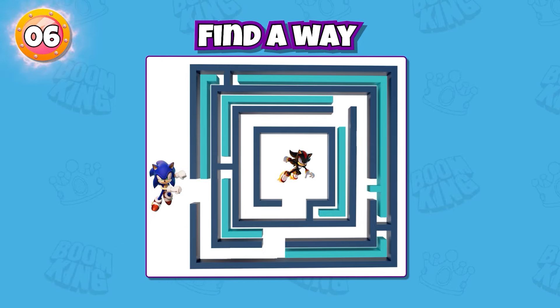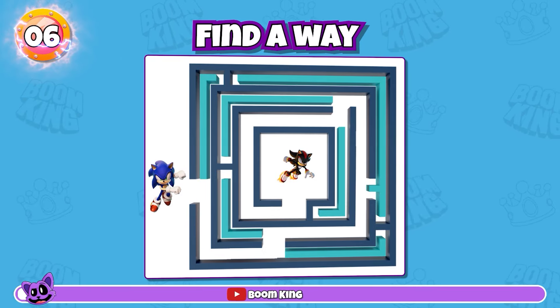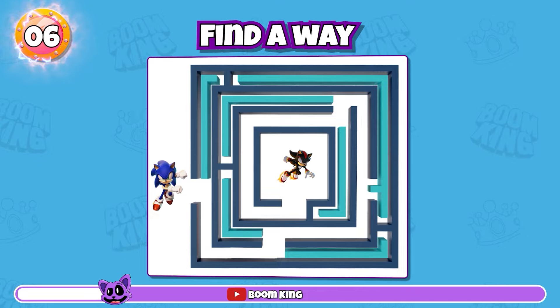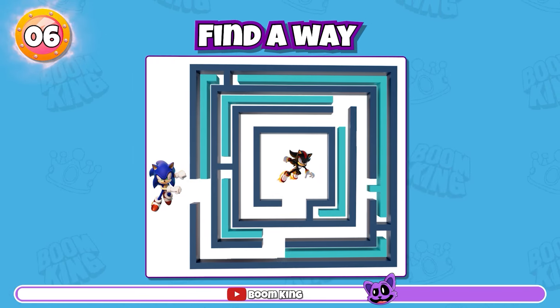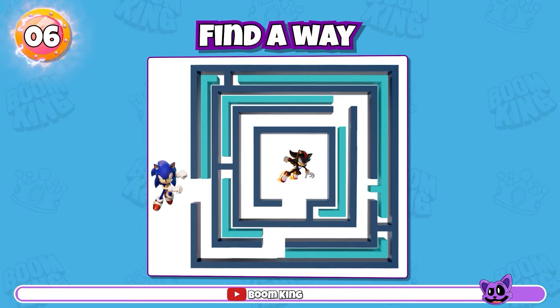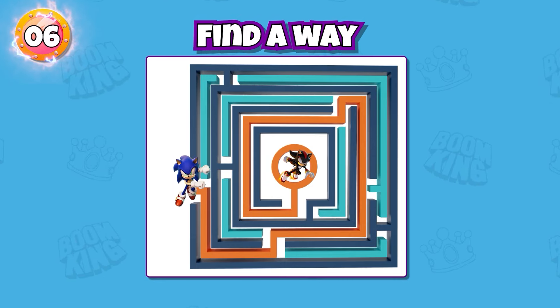Round 6 — find a way for Sonic to meet and fight Shadow. Yes, this is the right way.